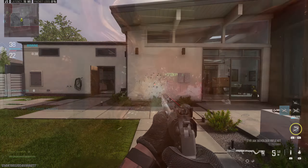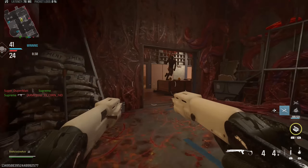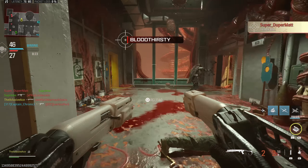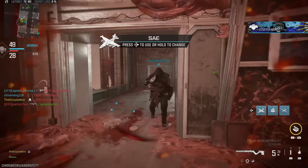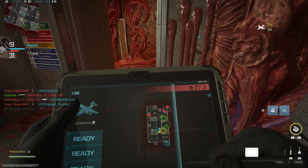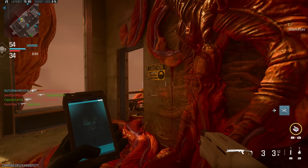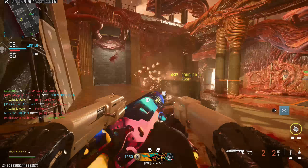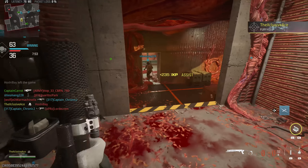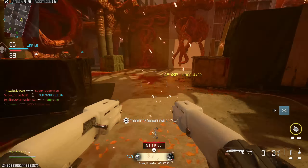With most guns that have a slow fire rate, you have your fire time and then a rechamber time with an animation between shots. In this case, I think they cut corners by eliminating the rechamber delay entirely and just gave us a very long fire time to achieve the intended 66 rounds per minute. During that entire fire time duration there are certain actions you simply can't perform, like swapping weapons. I found this quite frustrating — it really feels awkward. Ideally it would be better to have a shorter fire time with a rechamber delay, but at this point in the game's life cycle I'm not sure if they'll adjust it.